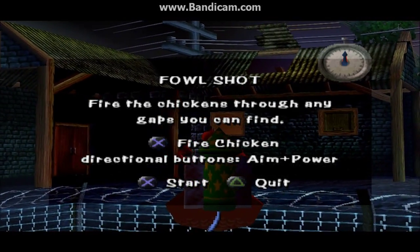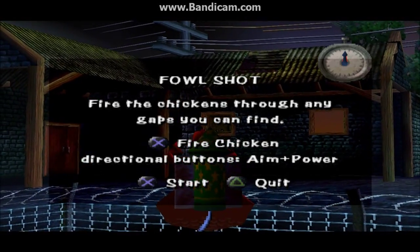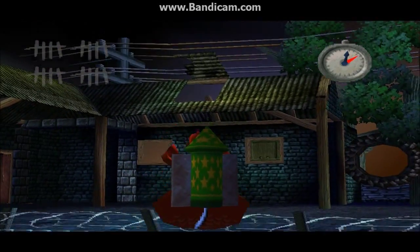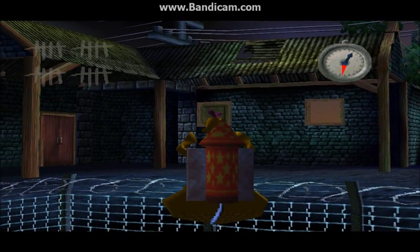Let's just move on to Foul Shot. Fire the chickens through any gaps you can find. It's the fire chicken — directional buttons, aiming power. This seems harder than...